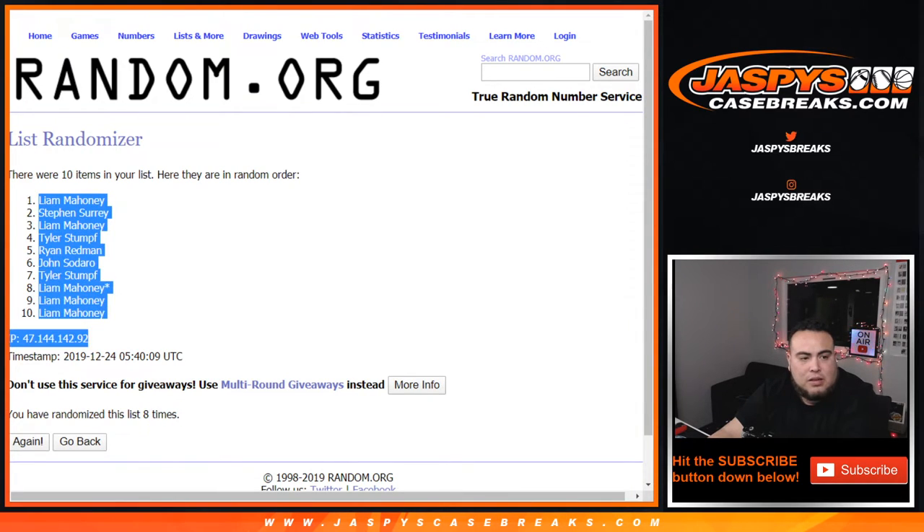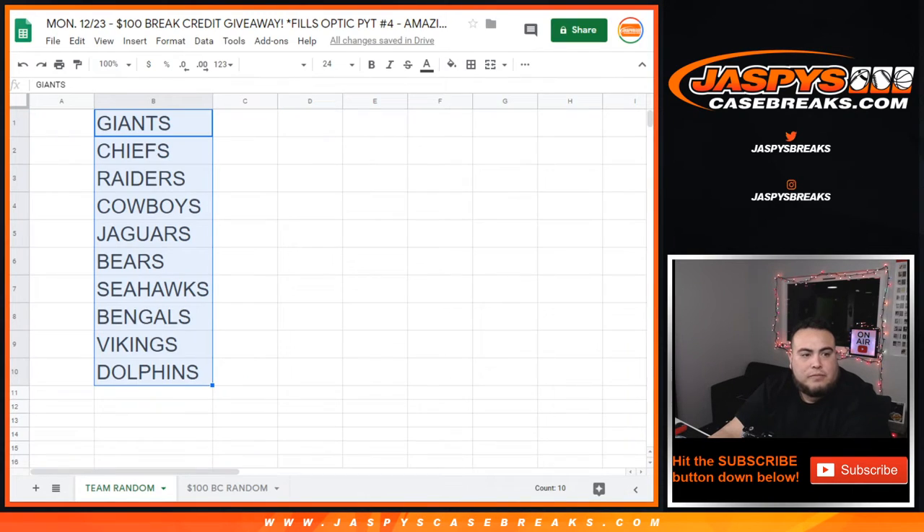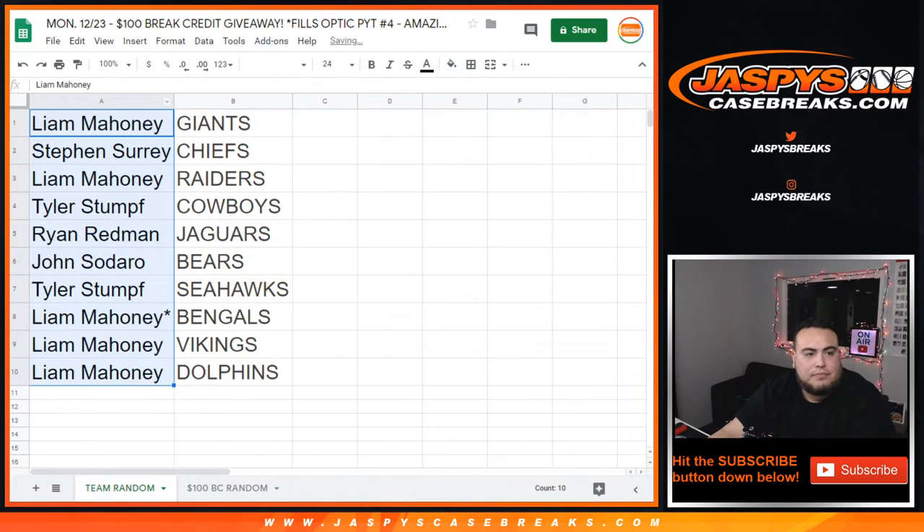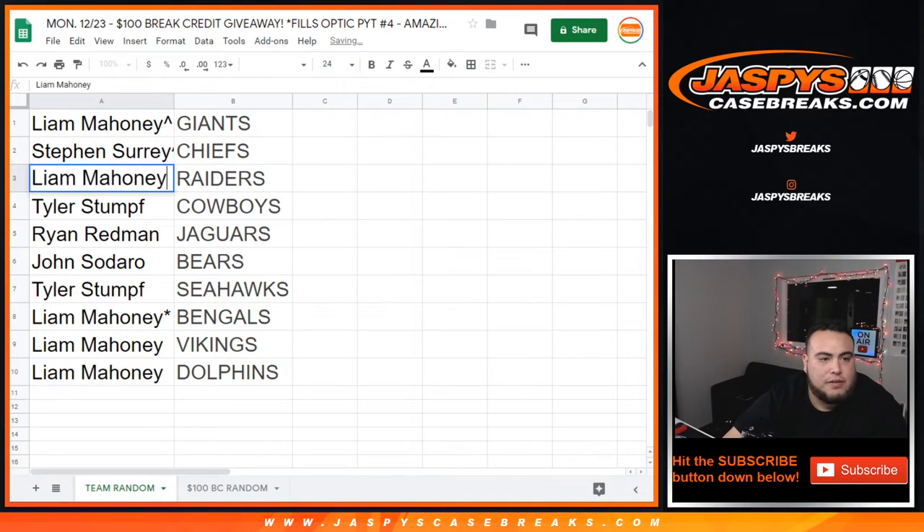Liam, down to Liam at the bottom. So Liam you're gonna get the Giants. SKS with the Chiefs, Liam with the Raiders, Tyler with the Cowboys, Ryan with the Jags, Johnny with the Bears, Tyler with the Seahawks, Liam with the Bengals, Vikings, Dolphins — Dolphins down at the bottom.